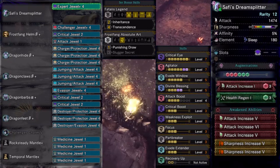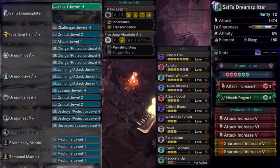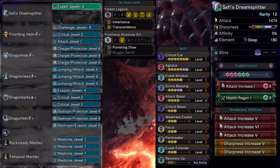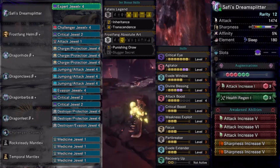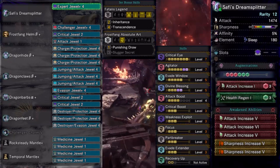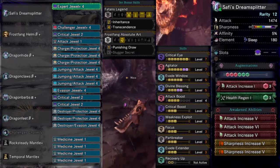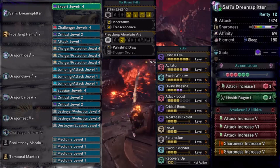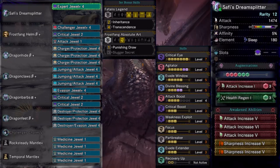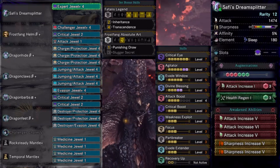As for defense, we take advantage of Evade Window, Evade Extender, and Divine Blessing. Evade Extender and Evade Window together give us the best roll possible, useful both for its length and invulnerability frames to escape the multiple AoE attacks that both Fatalis and Safi love to use. Full Divine Blessing adds a very good chance to stop Fatalis' flame attacks from one-shotting you, especially in the final phase. This set highly increases the chances of survival against the Black Dragon and greatly speeds up advancement of the Red Dragon Siege.